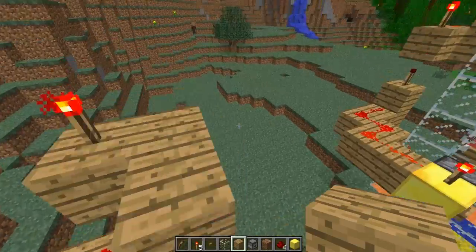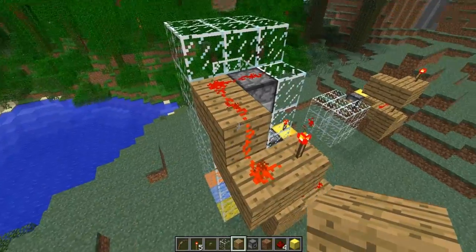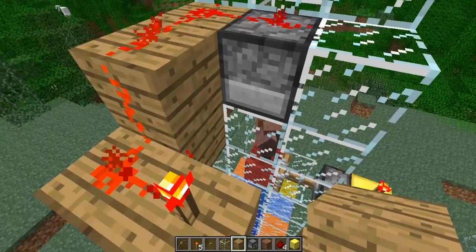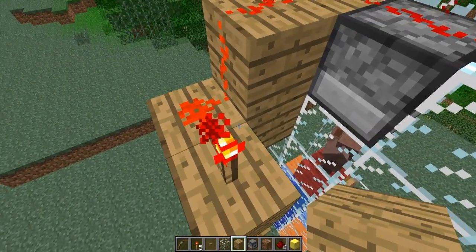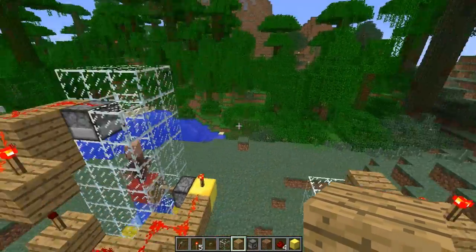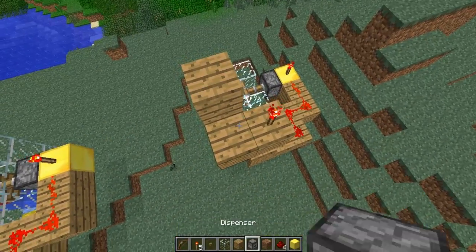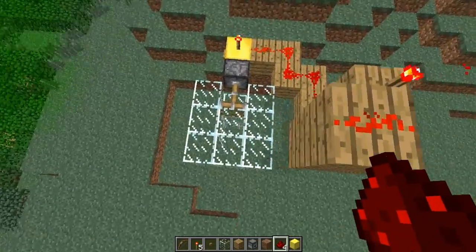This redstone here is activated by the torch. If you place the block here it won't be activated by the redstone torch, at least from what I've done. Then you need to go up one, and then that and that.